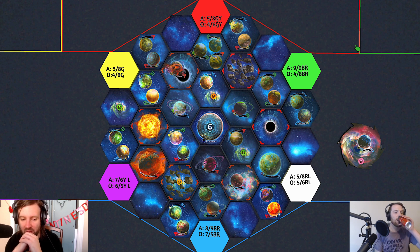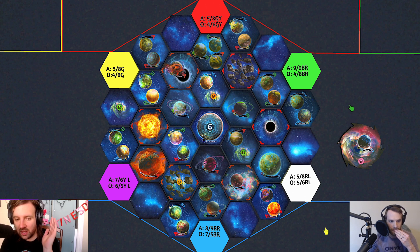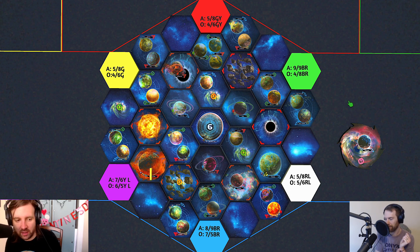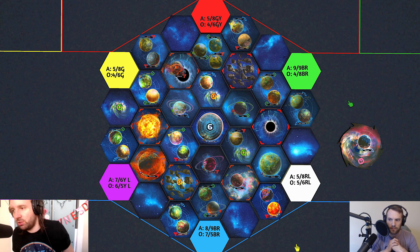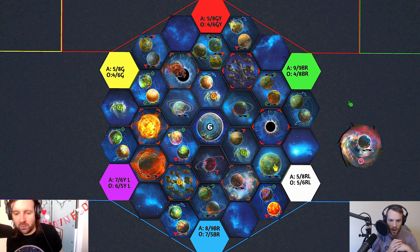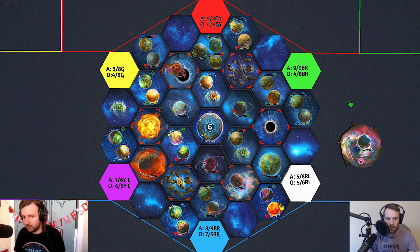The trickiest thing about POK in general is factoring in the legendary planets. They are the thing that really separates this map from something you'd get in base game. Of course you also have anomalies with planets in them, but that's not as huge a game-shaker as Hope's End and Primor, which are really the stars of this map.